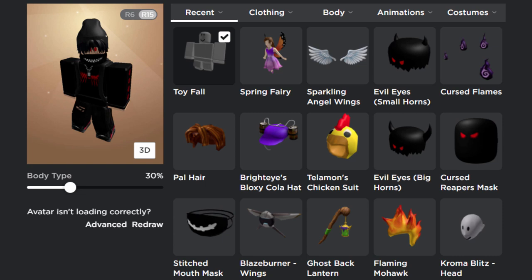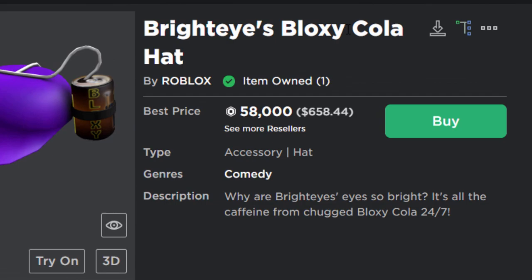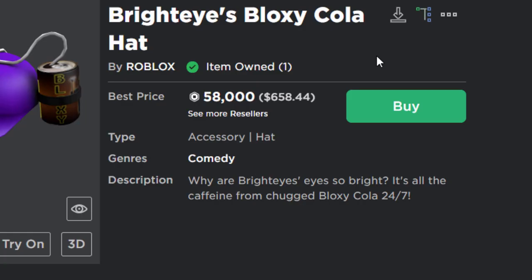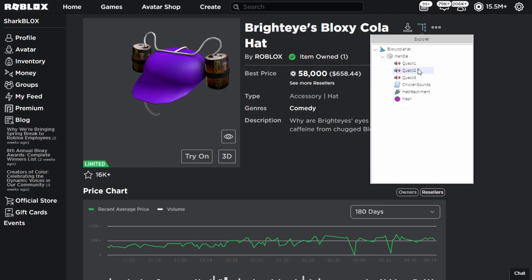I've got some bacon hair, and these two accessories actually emit sound — they were very expensive. The Bright Eyes Bloxy Cola Cap is 58,000 Robux. It does have sound effects — kind of like a slurping sound when you wear it. If I go into the settings it says 'quack,' which doesn't really make sense.